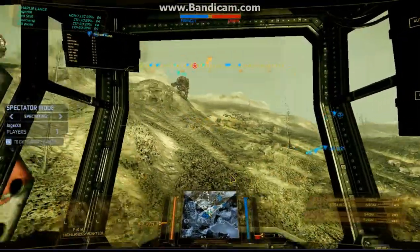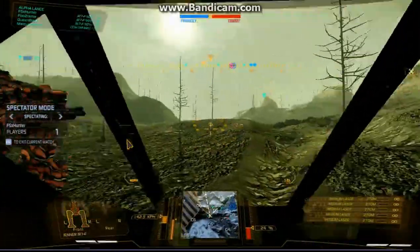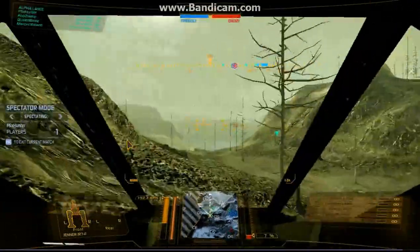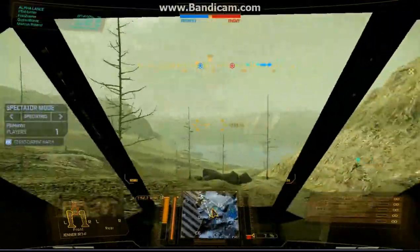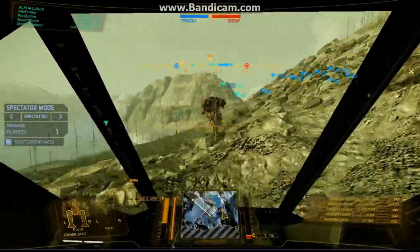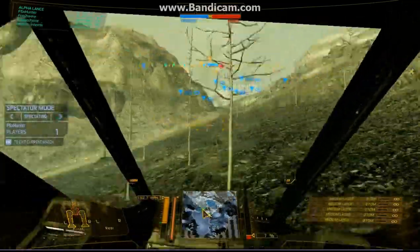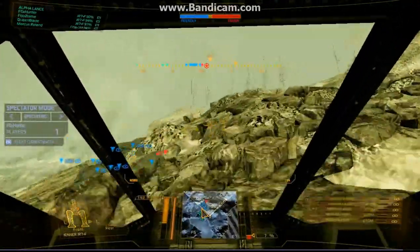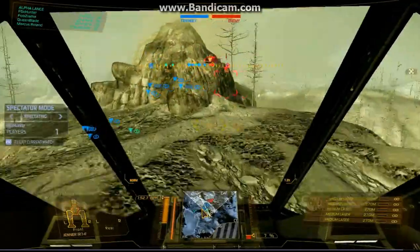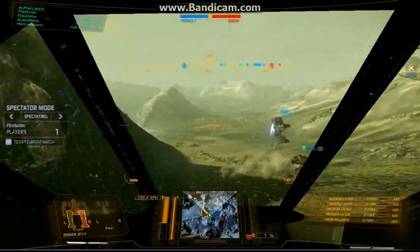Switching to someone new. FS Hunter here — he's already taken some damage to his CT and his Jenner. They're flanking left out into the water in echo 5 to push back. FS Hunter, part of team Tiger, is being very cautious — swinging back around to regroup. It looks like they're acting as a quick reaction force: targets spotted on left, and you can see it's already happening.